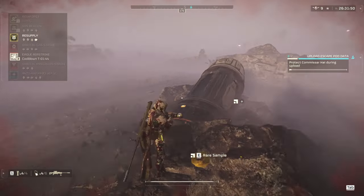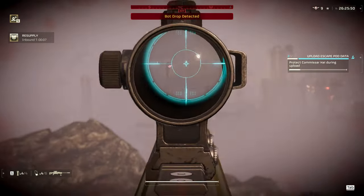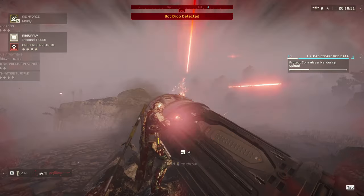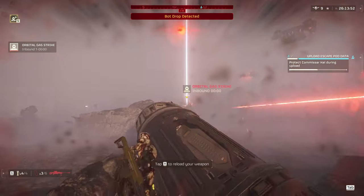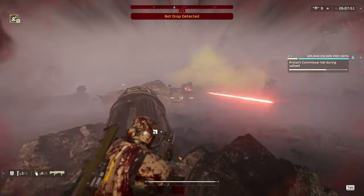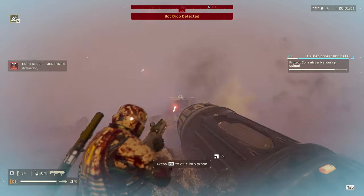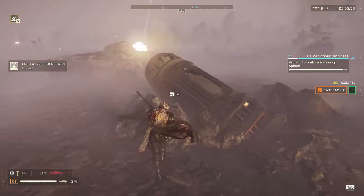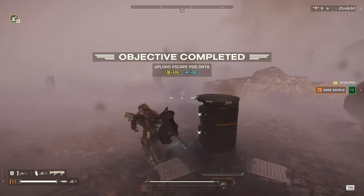We've got an escape pod we need to upload data from. I throw a resupply at my feet and check for threats. I see a bunch of Devastators off in the distance, so I throw a gas strike between me and them. Because of this big piece of hard cover, they have to keep walking towards me through that gas cloud and get weakened, letting my Punisher Plasma finish off the majority. I throw an Orbital Precision Strike behind that rock for good measure. Nobody else wanted a piece and I complete the side objective safely.